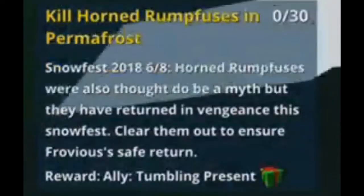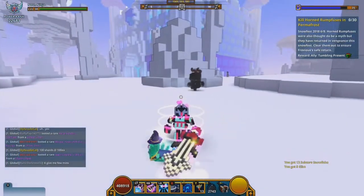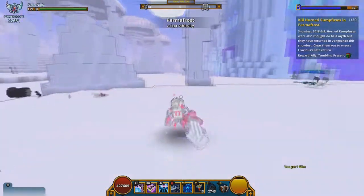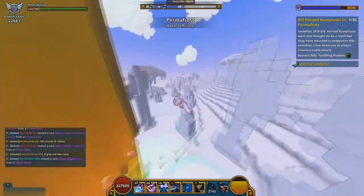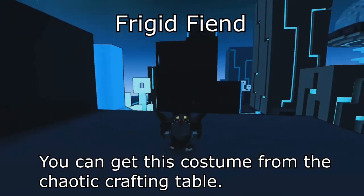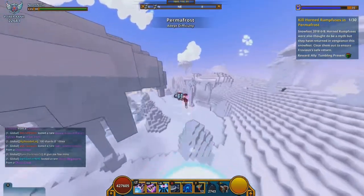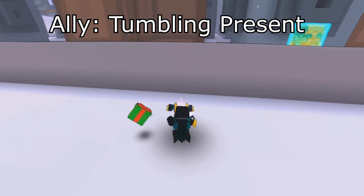Step 6: you have to defeat 30 horned run fuses. First of all, the name — like, why? The horned run fuses are the black-colored yetis that you will find in the wild inside the permafrost biome. These enemies are very commonly found so you shouldn't have much trouble. So far from what I've killed I haven't gotten anything from them besides normal glim. There is a candy barbarian costume that resembles these mobs called the frigid fiend, so I wouldn't be surprised if they drop at least the hat. Completing this step will grant you the tumbling present ally, which is a present box that jumps around when you dance.